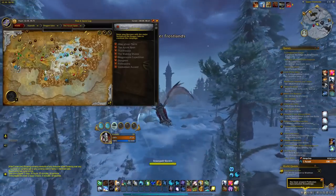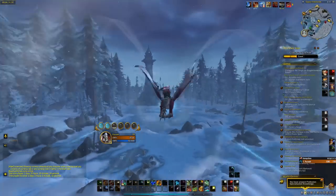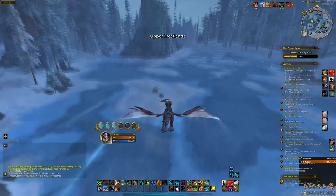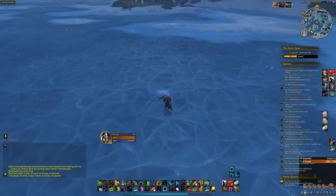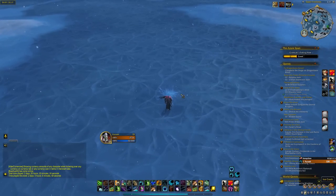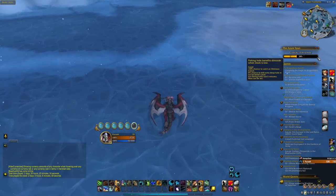Once all that is done, fly to this location. Here you will find these ice cracks that you can break to fish in them. But before you do that, make sure that this part is at least green before you start breaking the ice.